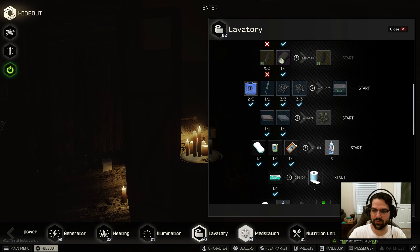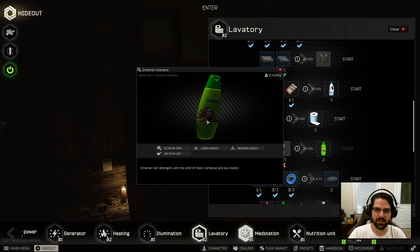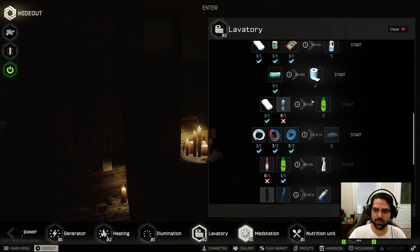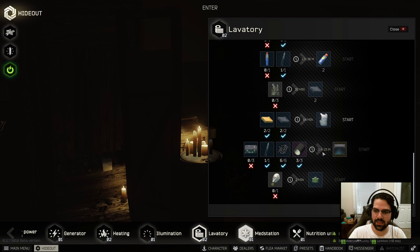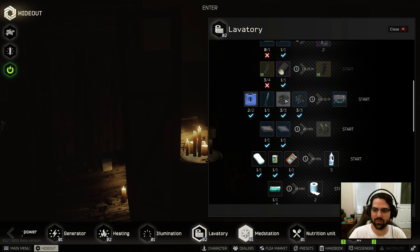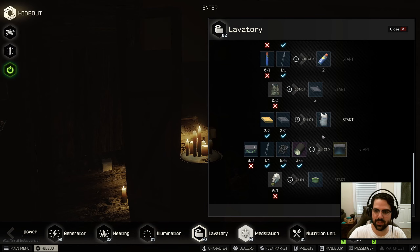It looks like our mag box is definitely available, and it does look like the bleach is at level two lavatory, which is pretty exciting, as is the shampoo. So those are some really nice options. If we were in need of hoses, that works there too. This is really our end game goal, which means we just need to get three of these mag cases, and I think we honestly have everything necessary. Maybe a little low on the bolts, but that might be about it.